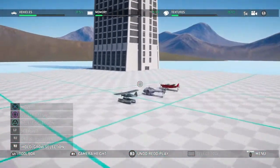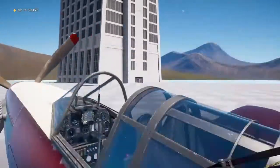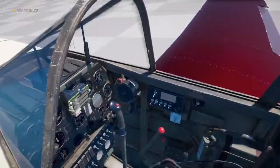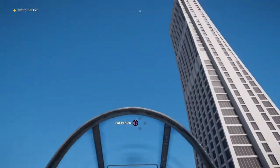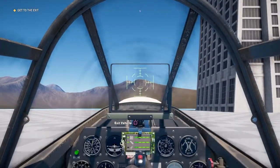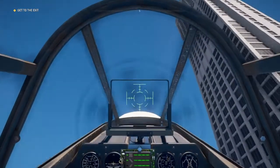You take a plane and you fly over it. You have to do this in explore mode. The reason being, out of bounds has no effect. Basically, fly the plane straight up.